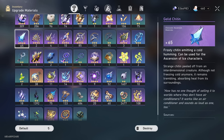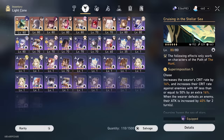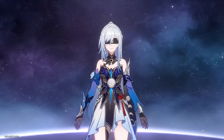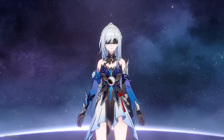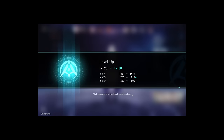We got the Gelid Chitin materials here, Destruction materials, I even pre-grinded some relics, and we even have a light cone which I pre-grinded for her as well. But before all that, let's level her up all the way to level 80. Level 70 and level 80 — there we go. Let's take her all the way up there. That was 138 EXP books. I am now broke.